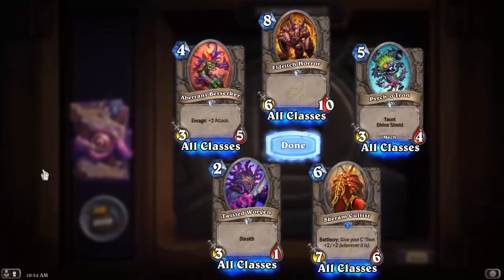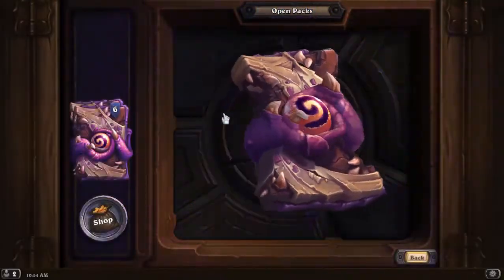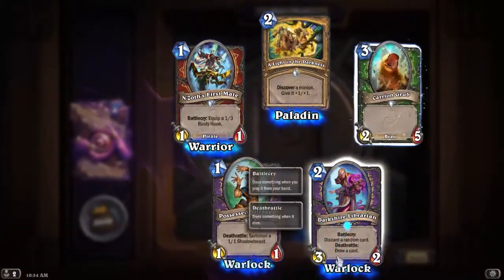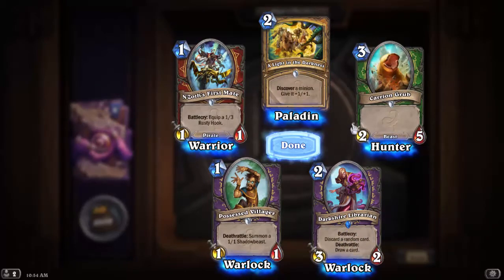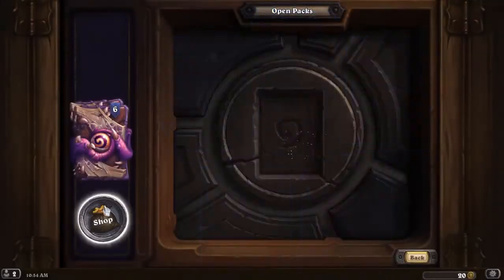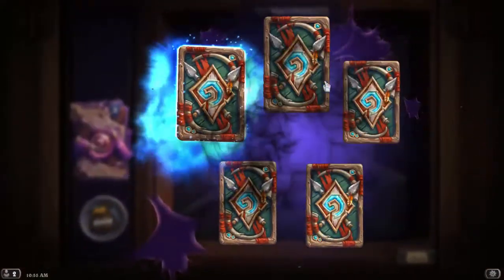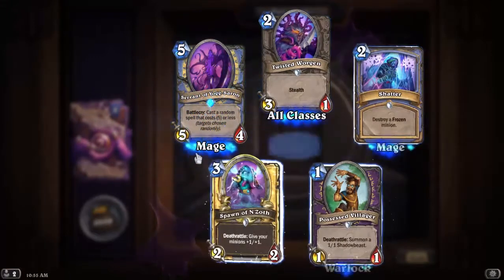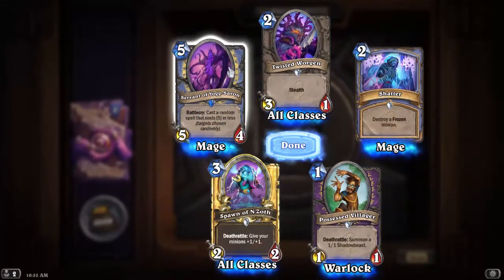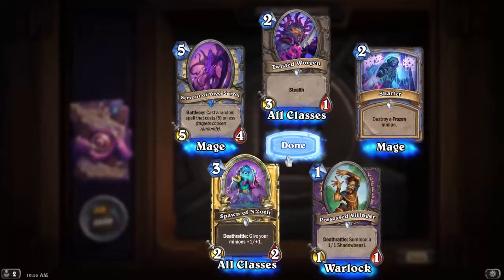Scarehum Cultist — that's a 2/2. Darkshire Librarian: discard a random card, Deathrattle: draw a card. Seems bad. Servant of Yogg-Saron: cast a random spell that costs 5 or less, targets chosen randomly. That card's not really playable.